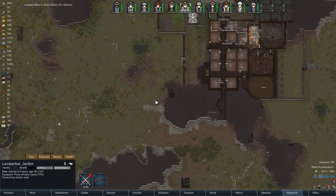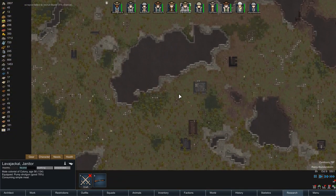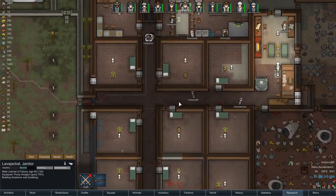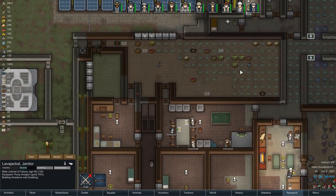Lava Jackal's getting some breakfast, that's nice. I should also mention I queued up some boar - there's 14 boar and four alpaca - I queued them up to be hunted because we don't have any meat, and without meat we're not making any fine meals.